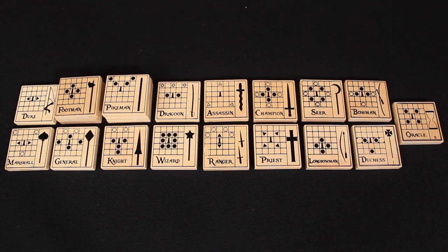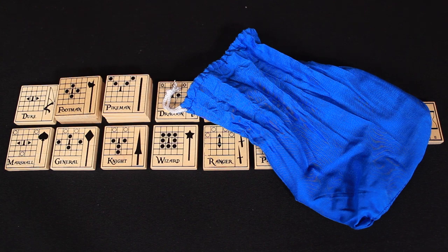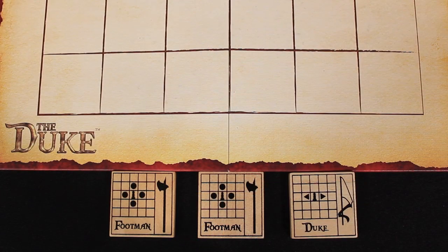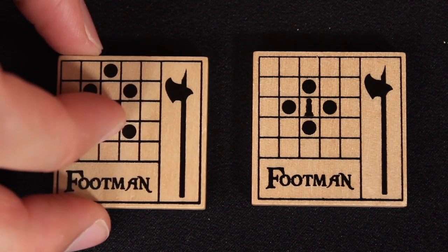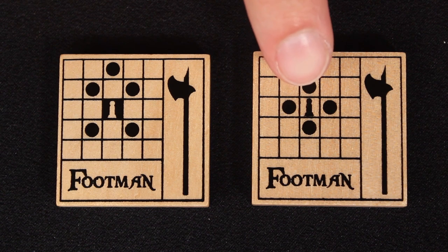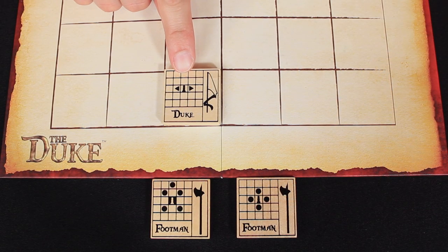To start, each player will claim a color — light or dark — taking the associated tiles and a bag. Each player should then set aside a duke and two footmen, placing all their remaining tiles into their own bag. Opponents should sit across from each other with the game board between them and then pick a player to go first. That player will then place their duke on one of the two central spaces along their edge of the board. It's important to note that each troop has two sides and tiles are always placed on the board with their starting side face up. The side showing the black pawn is the starting side and the side that shows the inverted white pawn is the non-starting side.